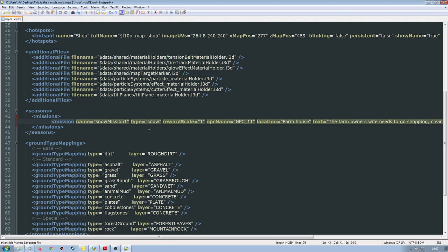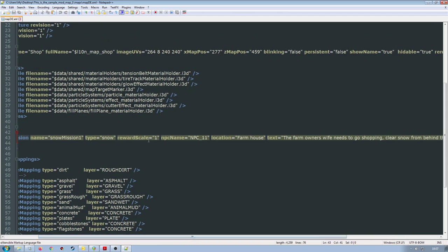Type must always be 'snow' for this particular setup — don't put anything else. Reward scale equals 1; you'll need to play around with that to see what you actually get paid for the mission. If you have to buy or lease equipment, a bag of salt is quite expensive. If you're going to lease the salt spreader and the mission reward is less than a bag of salt, it's not really worth doing. So determine what reward scale value is going to make it worth doing, and increase or decrease accordingly.